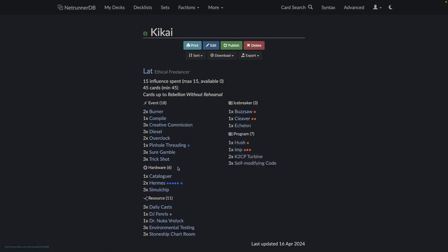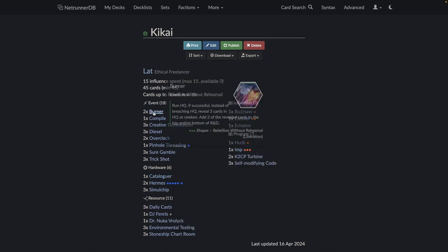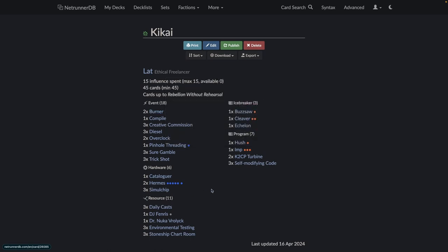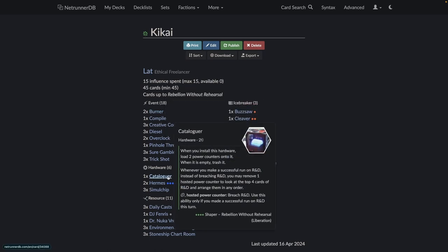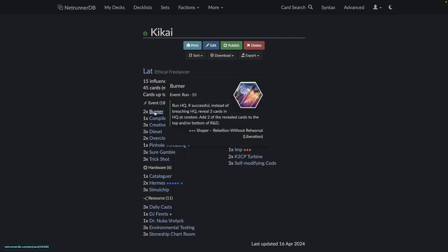Kind of only a single copy of a win-con in this deck — a single Cataloger. The rest of the deck is just control cards. Burner can also sometimes get you an agenda by running R&D afterwards. With Burner, they put the card on top or bottom and you decide — you can even just leave the agenda in hand and run HQ again. You'd need them to be on like three cards for it to really be strong.